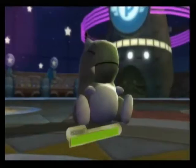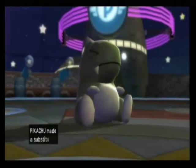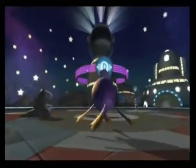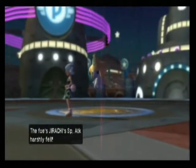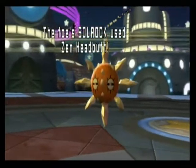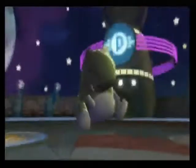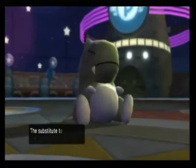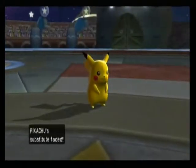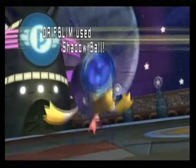I get up a Calm Mind on Drifblim, and then I set up a Substitute with Pikachu. They go for a Draco Meteor, and Drifblim actually survives it — I'm surprised it actually took it. But that's not the best part, you'll see in the next one.